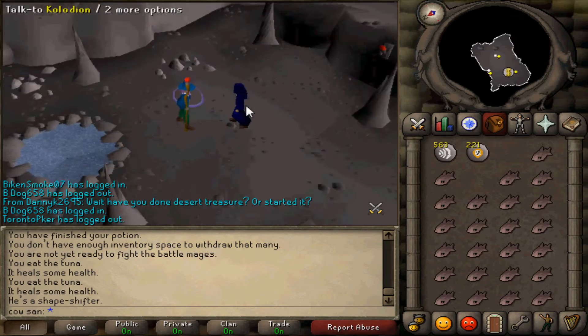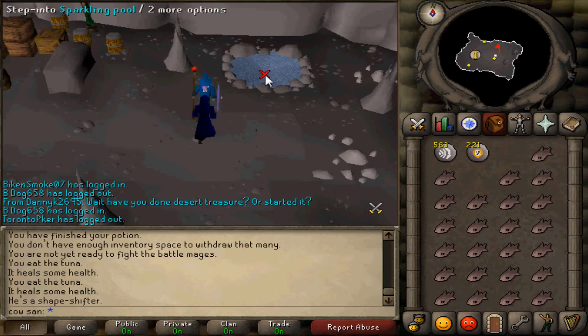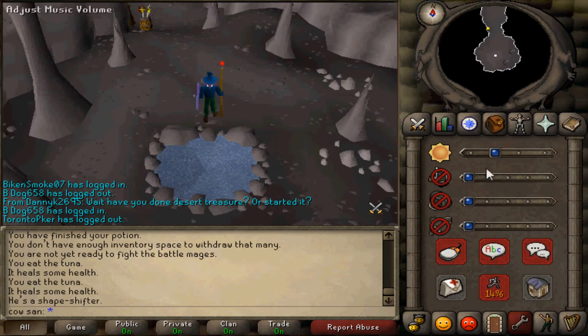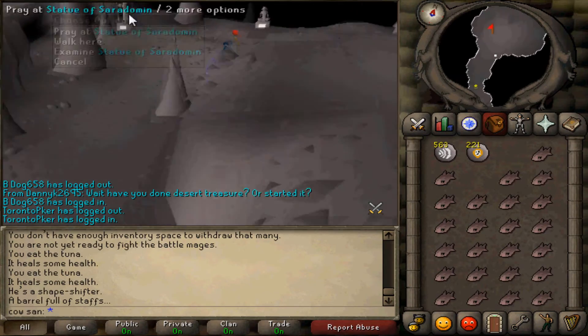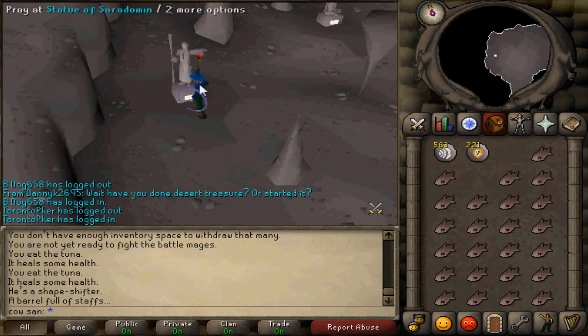I won! Then you talk to him — he's like, step in that pool. You go down here, step in that pool, and you pray at one of the statues for whichever god cape you like. I went to Saradomin because I like Saradomin, and you just pray and it pops up.